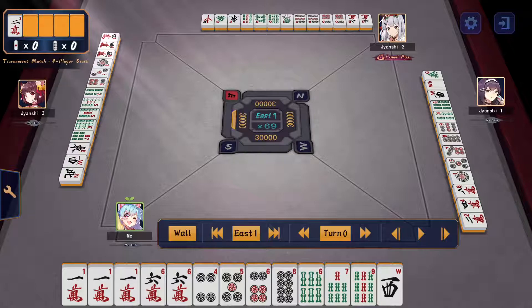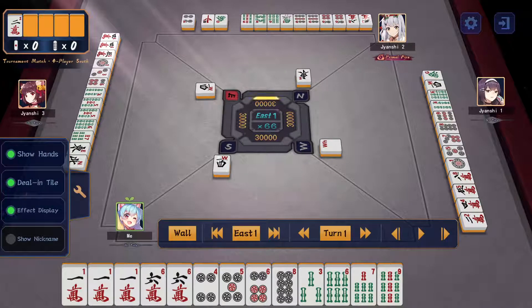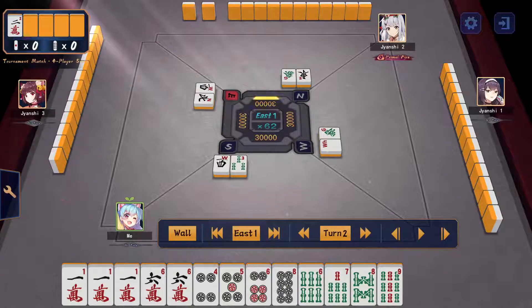The goal here is to take first place, and we're playing under 30k Akanashi — no red 5s, no flying, no butsu, and dealer continues even when you're first place in South 4. So let's get started. I started South 1, dora is 3-1, just playing this out pretty standard. I'll speed it up a little and mainly focus on my own hand.